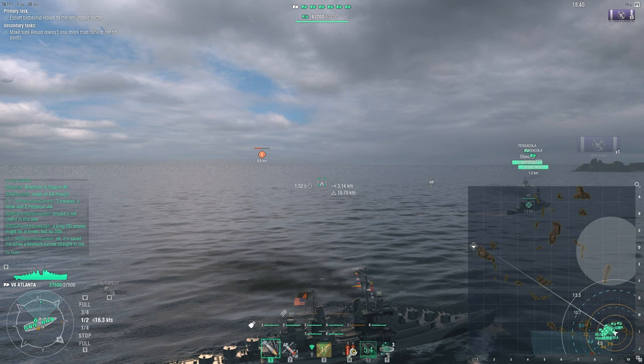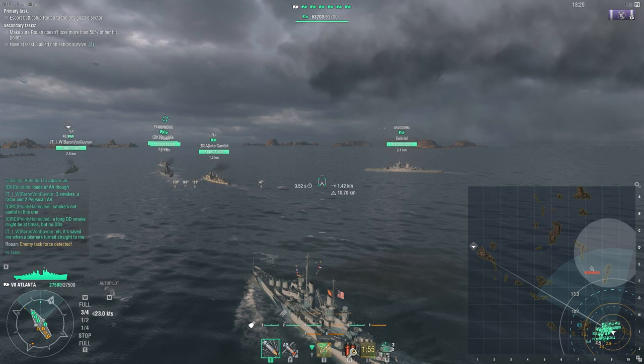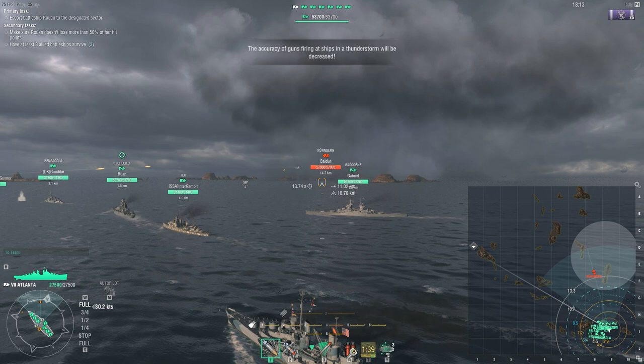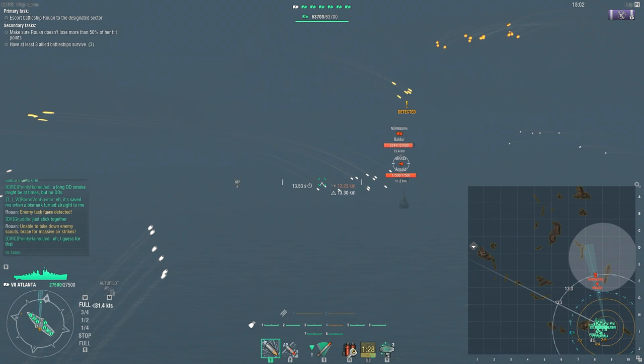Your mission, should you choose to accept it, is to escort a Richelieu-class battleship, the Ru'an, up to either D1 or the alternate exit point — which is just randomized at the start — around A4. Other than that, there doesn't seem to be a lot of randomization. Where the enemy ships spawn from appears to depend on whether you are taking the western or the northern exit route, so there isn't really any variation within that parameter.